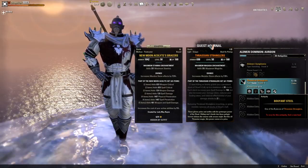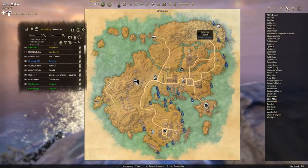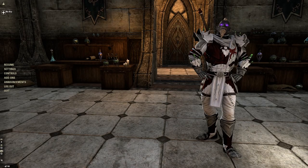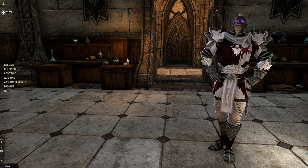The fifth and final lead, the Buoyant Steel, can be found in Strass Makai by fishing anywhere along the ocean. Congratulations, that's all you have to do to assemble your Thracian Stranglers. I hope RNG is kind to you!